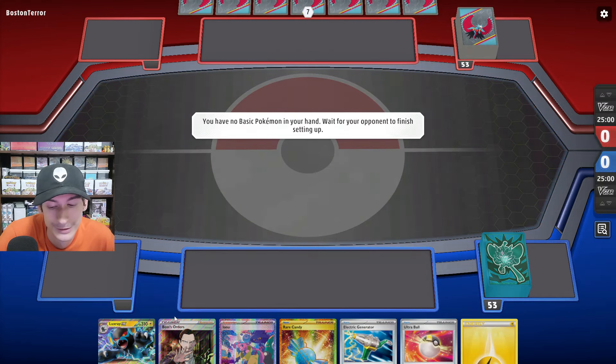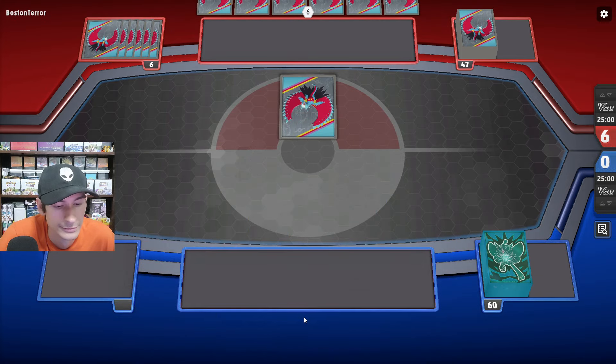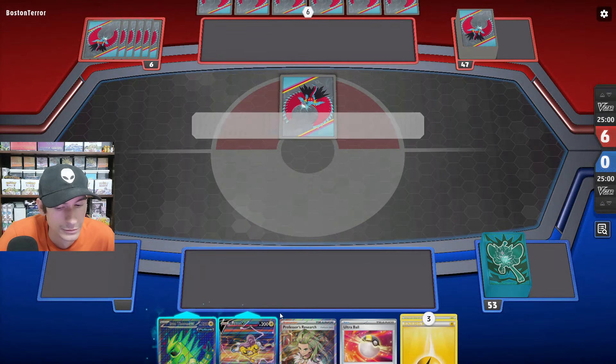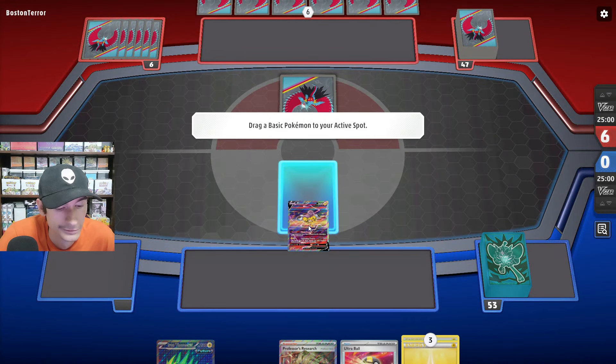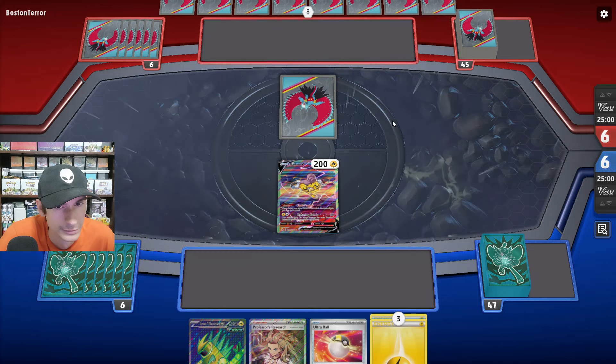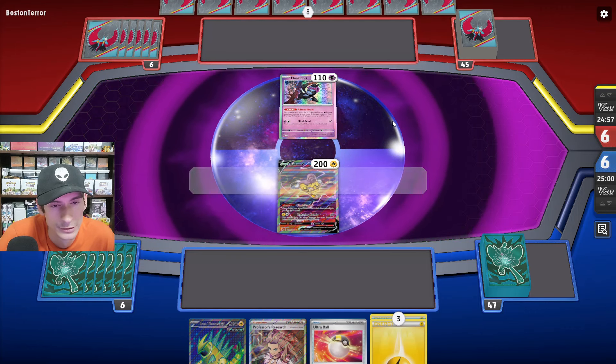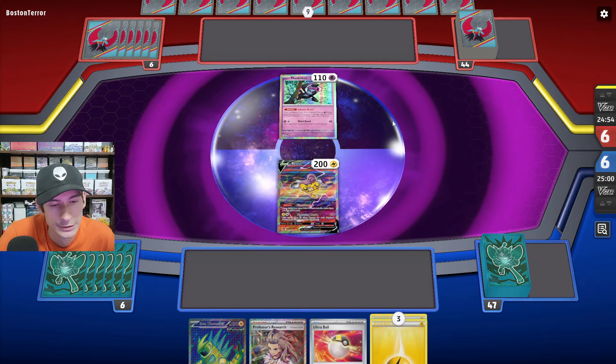We get a Mulligan here — just can't believe we got a Mulligan. I'm going to open up a Raikou. The opponent has Monkey Dory; this could be Gardevoir, which in that case you'd definitely want to maybe start up an Iron Hands. They also got Nespa for Greninja.